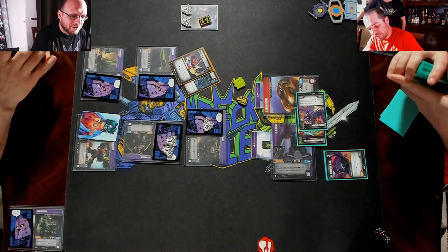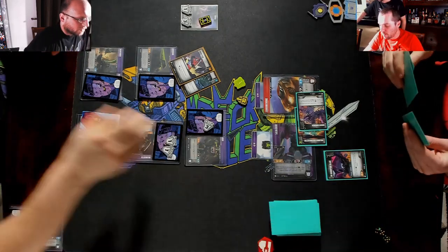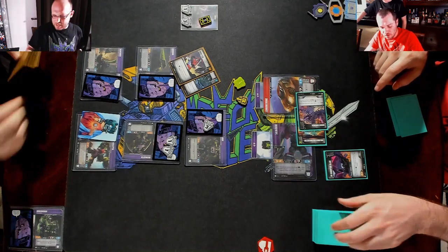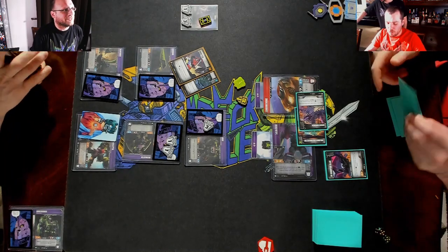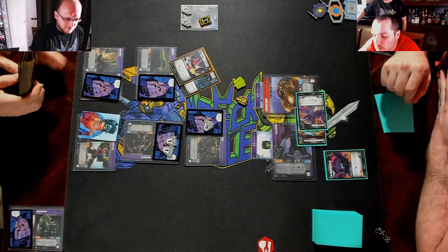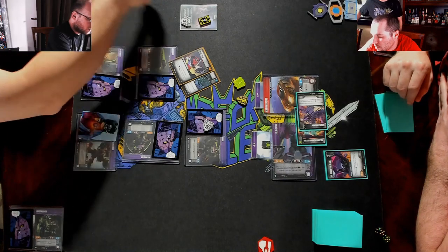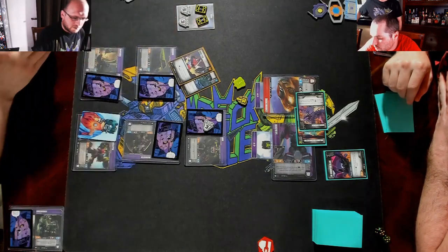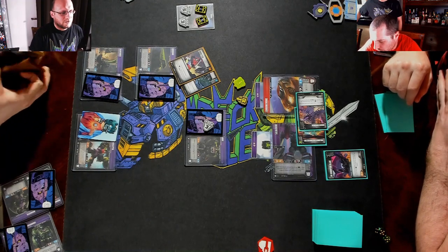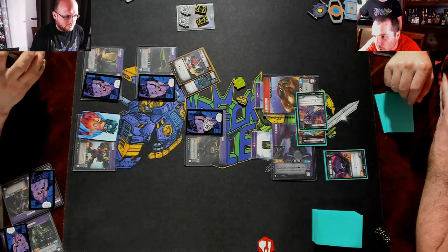What are you swinging with here? Eight. You're going to turn nine with only one dead character — I got five. There's the damage. Bone Crusher draws because it's dead. You said eight — I'm blocking three, five. That'll kill him. That'll go to eight and six.